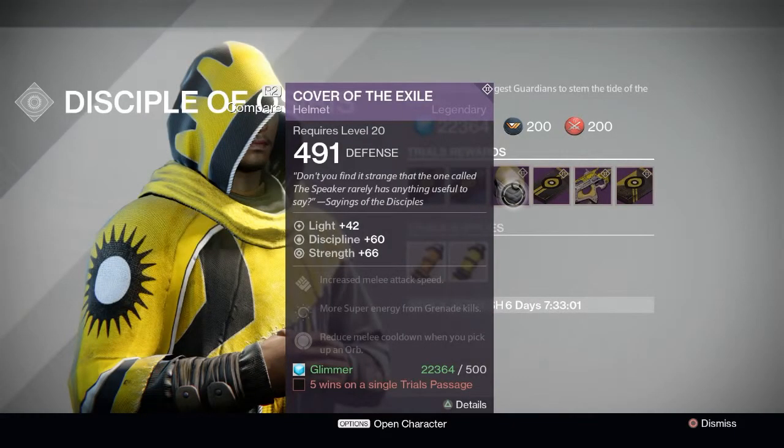If you're able to manage five wins, you'll be getting the Cover of the Exile as the Hunter. This is a discipline-strength split and also increases the attack speed of your melee, gives more super energy upon grenade kills, and reduces cooldown when you pick up an orb. Any helmet that has increased attack speed on it I'm always trying to get, so I definitely suggest you guys get this if you don't have it already — in my opinion it's definitely worth it.